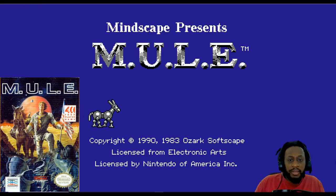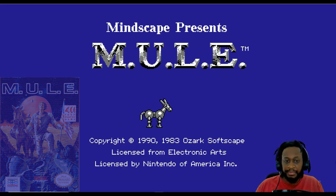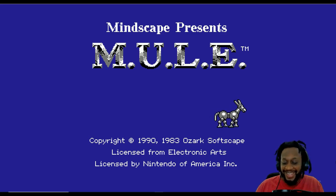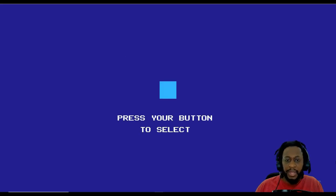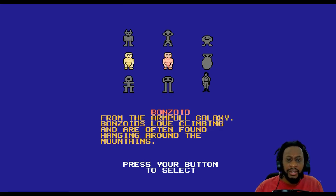Okay, Mindscape presents M.U.L.E. Let me just set my timer up. You see what looks like a donkey — your sign walking. Okay, let me start a one player. It's multiplayer, press all player buttons. I'm a beginner so we're gonna play beginner, please. Press your button to pick your species.